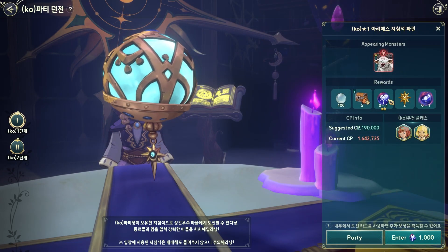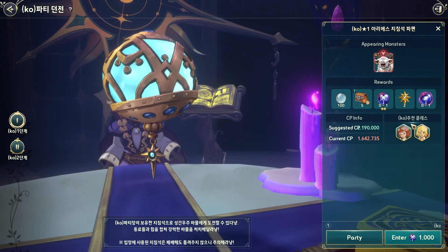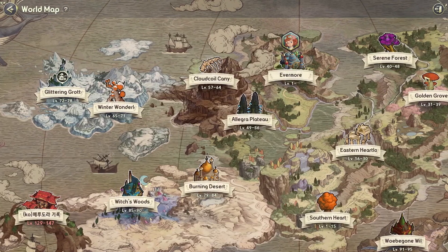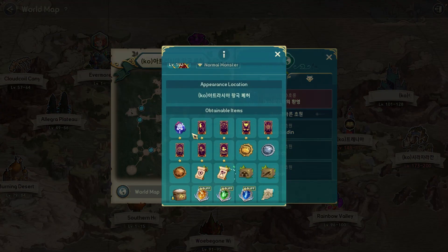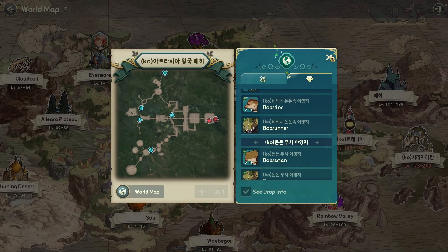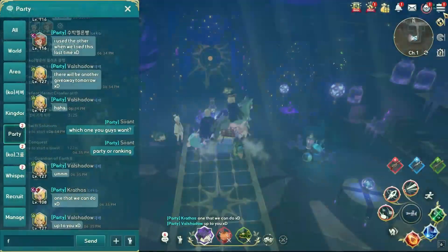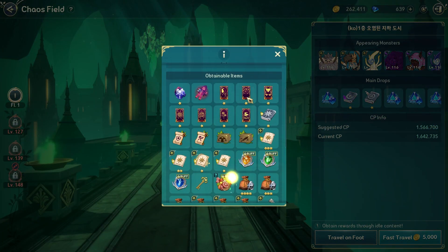It costs one thousand coins, and they suggest two million one hundred as the party CP you should have. These little coins you get in the new maps — for example, if you check the monsters here, you can drop them. You see this mermaid? I think it's from the new map. Also in the new chaos field, you can drop them.